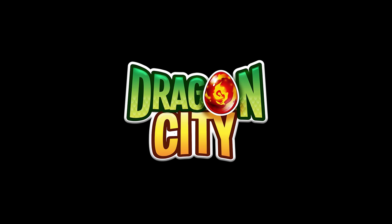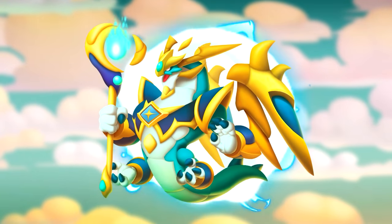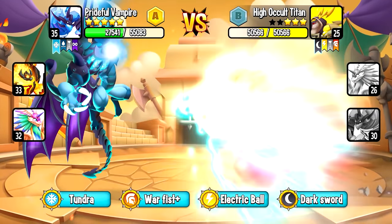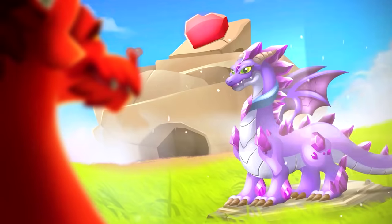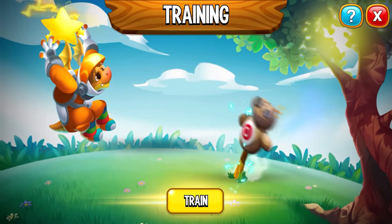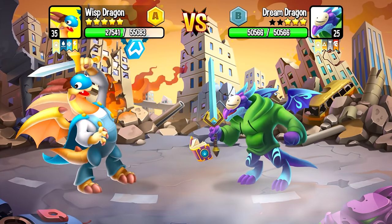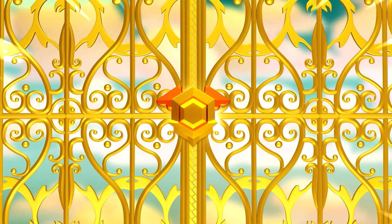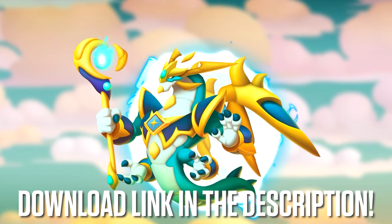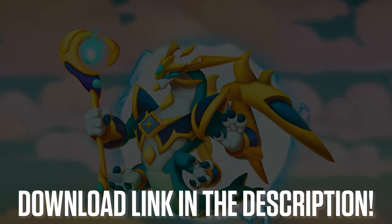But before we do this, the guys over at Dragon City were kind enough to sponsor today's video. It's a free-to-play mobile game available on both Android and iOS. You can collect over a thousand different dragons and build your own dragon empire. If you breed two different dragons, you can get a new one which you'll have to hatch and feed in order for it to evolve. After that you can train them and take them to battle in PvP modes to fight against your friends or challenge other Dragon Masters. Click the link in the description within the next 7 days to get a special reward for free. Big thanks to Dragon City for sponsoring today's video, but with that said, let's move on with the settings.